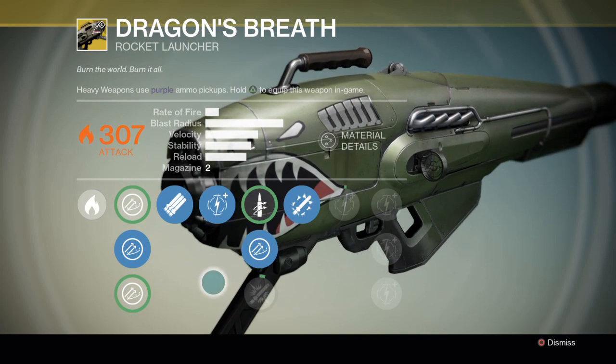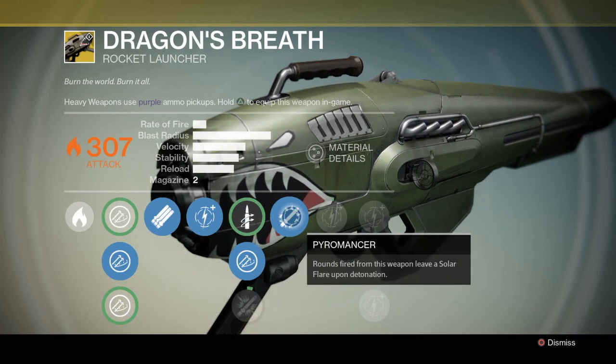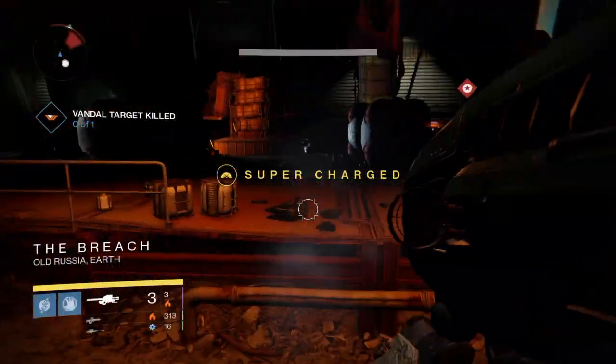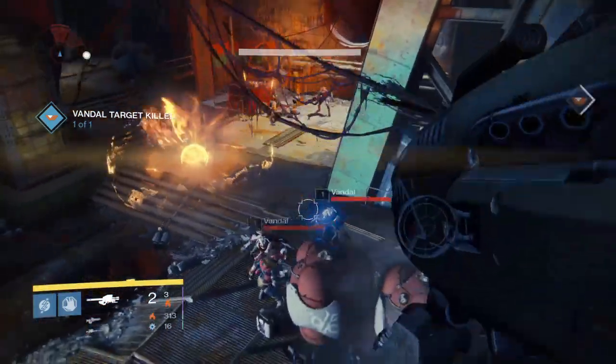Is that something that you would want for your one exotic weapon? I'm not sure that's really what I would want. I think I would rather probably roll with the Icebreaker if times are tough, in a legendary rocket launcher, or the Gjallarhorn simply if you want an exotic rocket launcher.